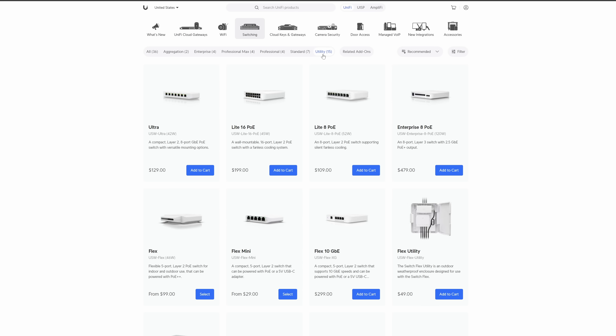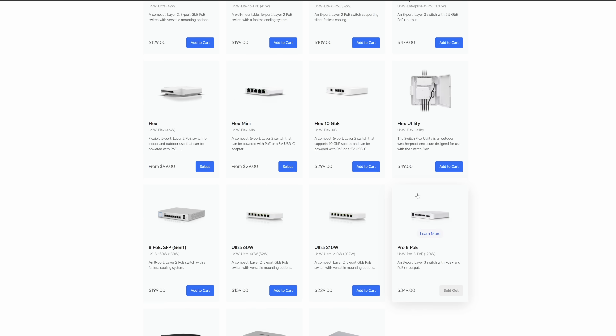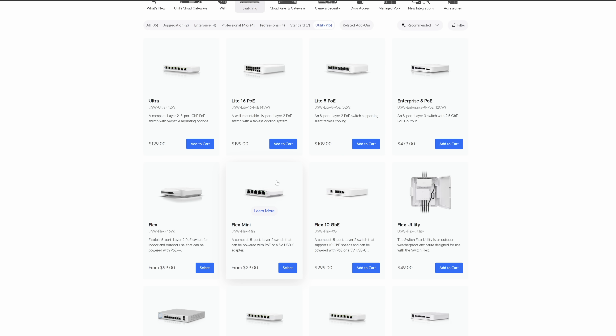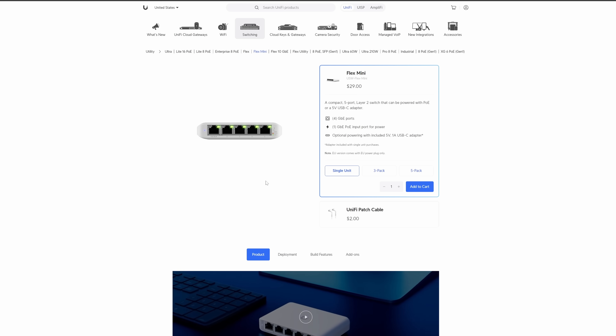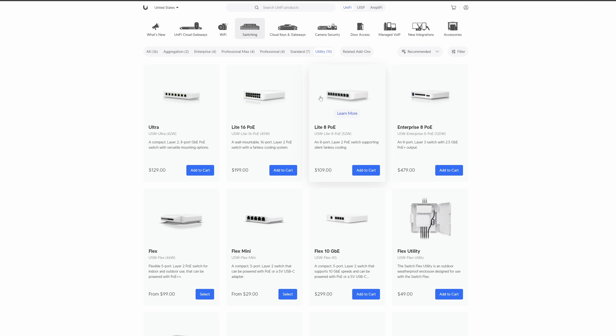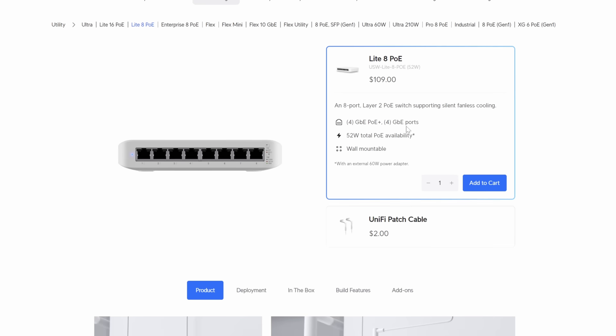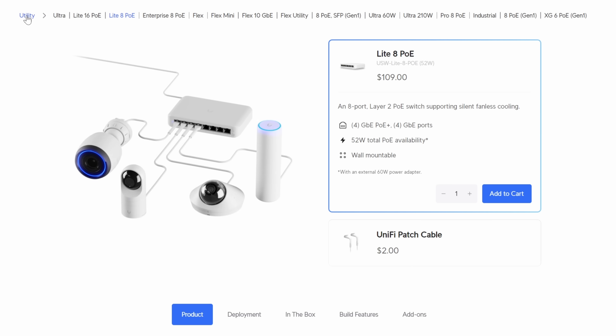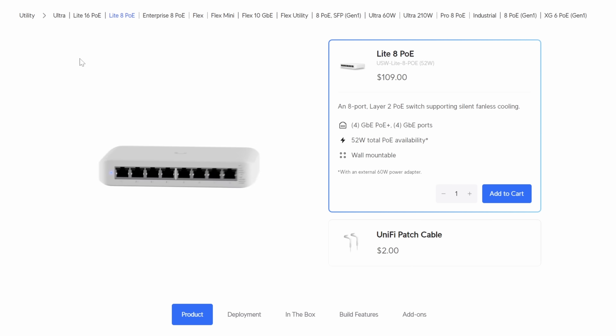Outside of their rack-mountable switches, they put everything else in a Utility category, which has 15 options, but I only want to touch on nine. I'm not going to go as in-depth as I did with the previous categories, but some models in this lineup are worth discussing. Here we have smaller desktop-style units ranging from four ports up to 16. The first is their four-port Flex Mini — just a PoE-powered four-port gigabit switch, and I love it. If you're building out a UniFi network, just buy the five-pack because you'll stick them everywhere. Next up is another great option with the eight-port Lite PoE with four PoE Plus ports — for around $100 this is a solid option.